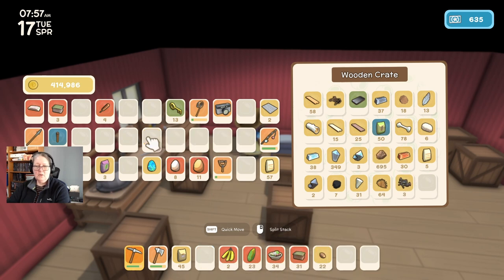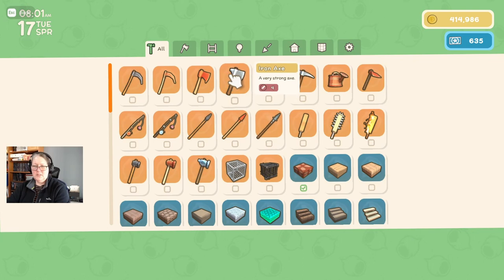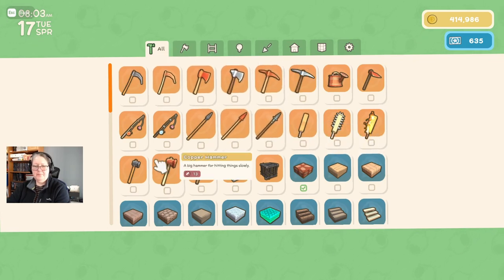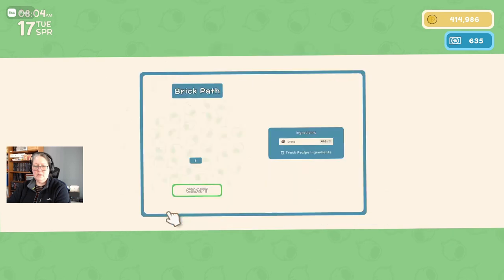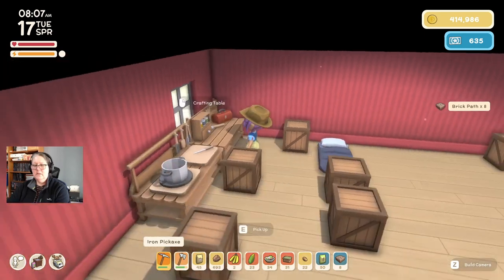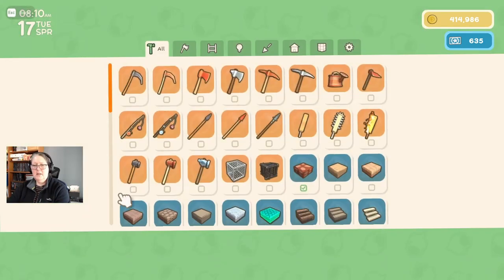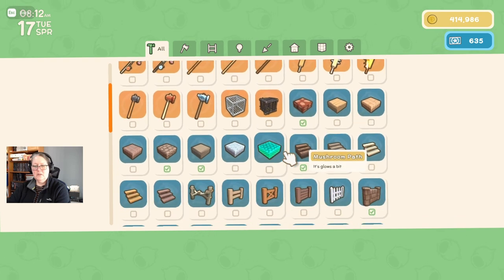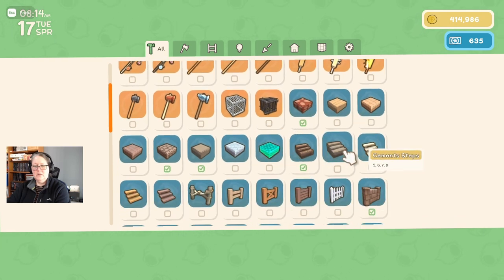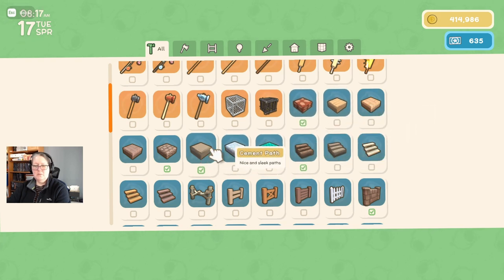I need to build rock paths — or brick paths, yeah. I needed six brick paths for the public garden, and then I needed stairs.